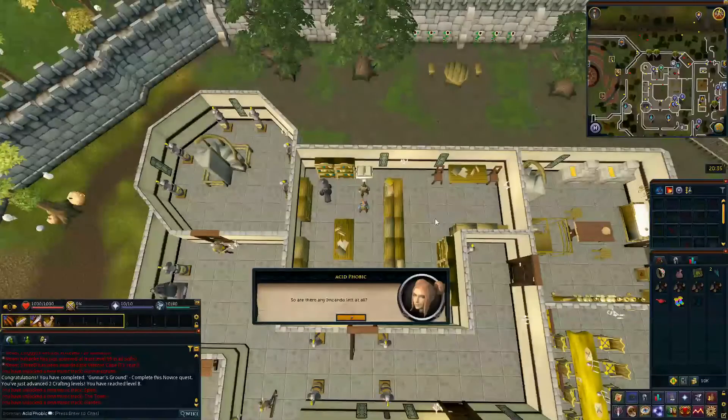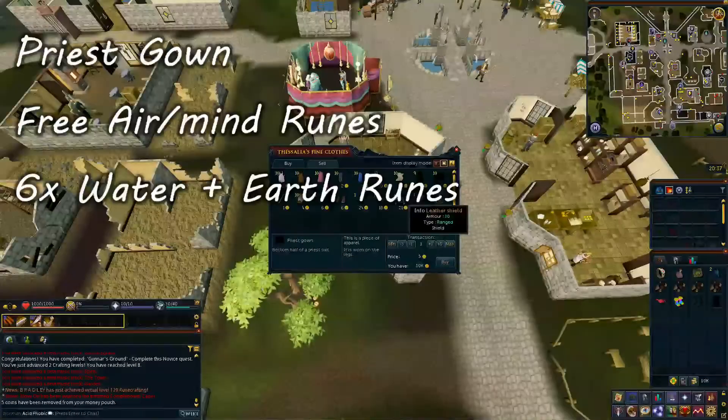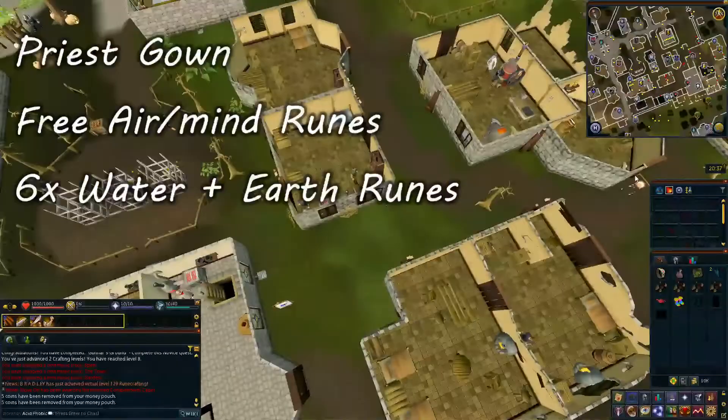Head out of the castle, back towards the center of Varrock, and enter the clothing shop south-west of the fountain. At the clothing shop, buy a set of priest robes. Go south-east from the clothing shop to speak to Aubury at the rune store and get the free runes, as well as buy 6 water and earth runes.